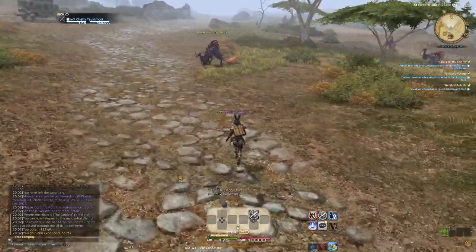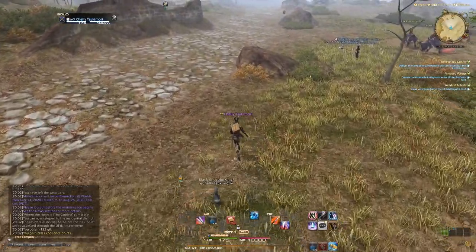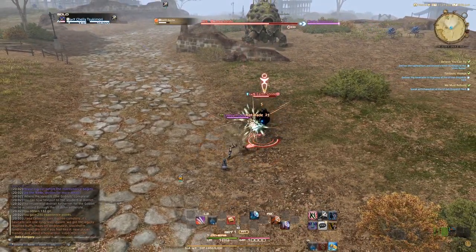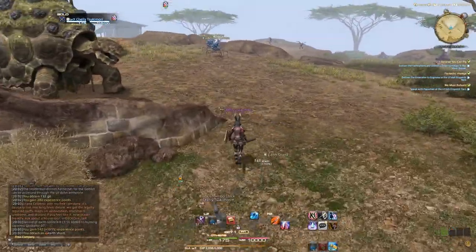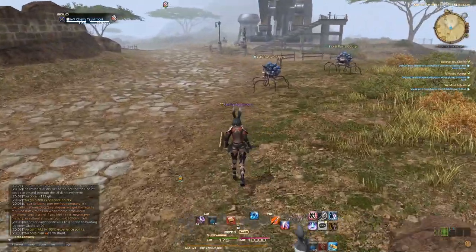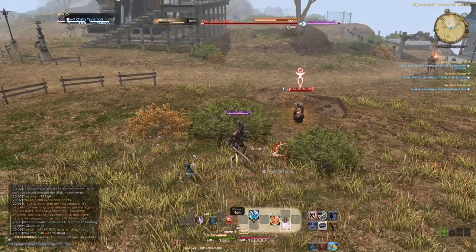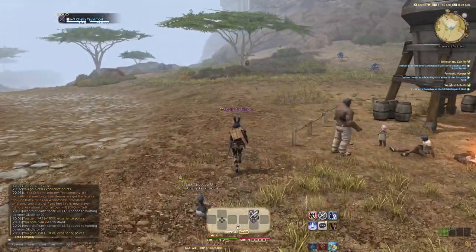I'm really feeling this 60-minute sprint cooldown out here in the field — it's so painful. Before Stormblood, sprint was on a 20-second cooldown but it used up all your TP. In Stormblood they changed it so it didn't take your TP but put it on a 60-second cooldown. Then they just got rid of TP altogether in Shadowbringers. Definitely feeling that longer cooldown out here without having access to mounts yet — this is a bit painful.